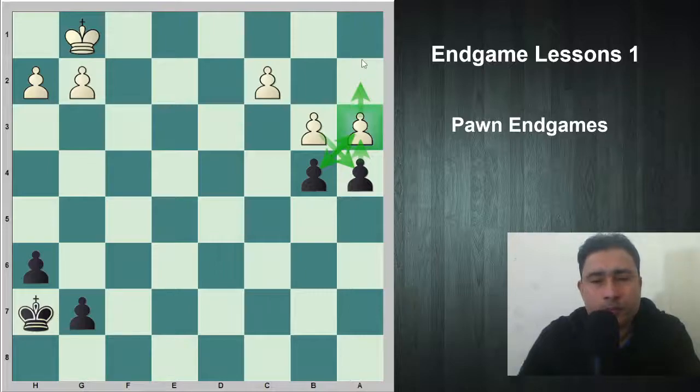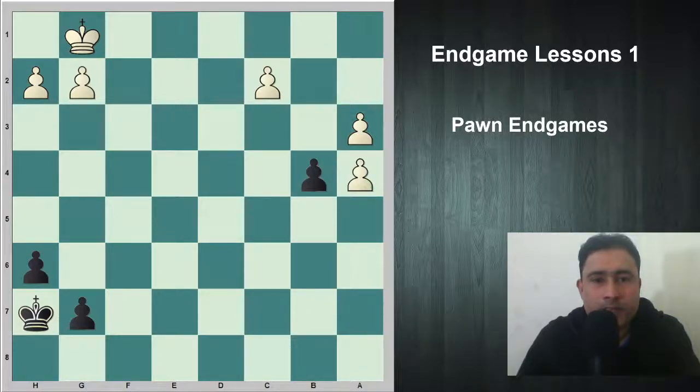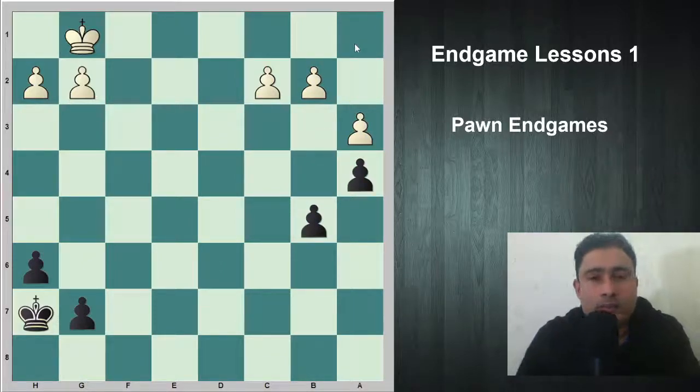For example, after b4, then a3, this pawn is going to promote to a queen. And what happens if b takes a4? Still b takes a3, and black would be fast enough to make a queen.